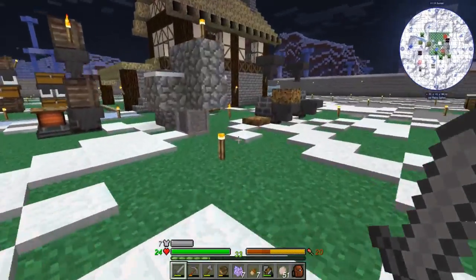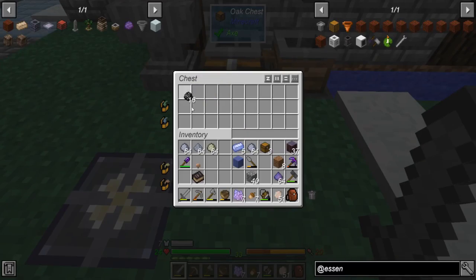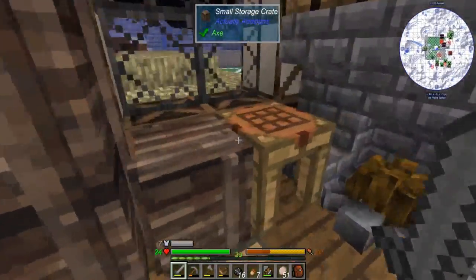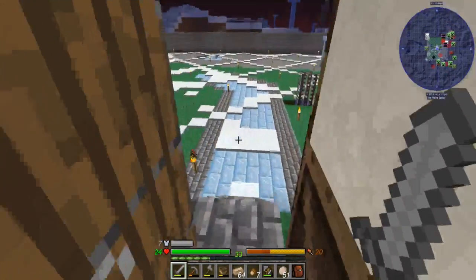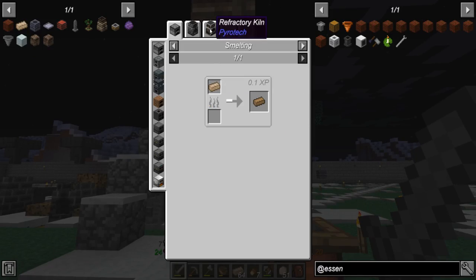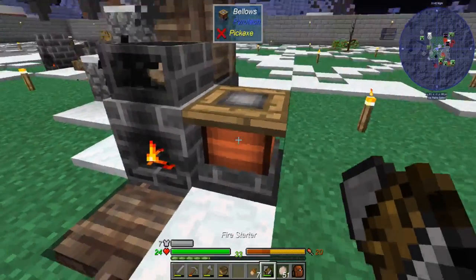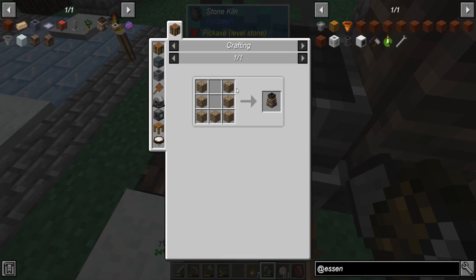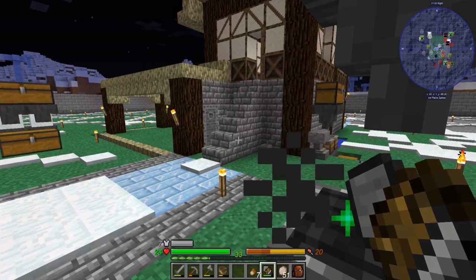All right, let's check on the iron situation. I don't think we're getting to iron — it's already been a while. We've got 16. Let's see what we can make with that. We're making these bricks and I believe we just cook them up in the kiln. We're gonna run a few minutes late so I'll be back in a second.